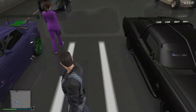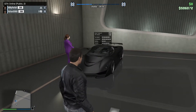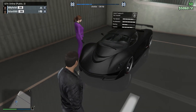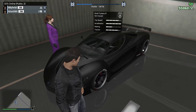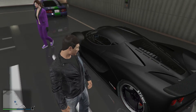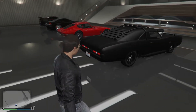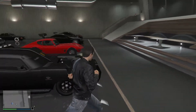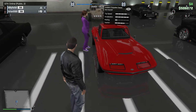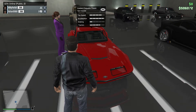This one here is the Grotti Turismo R — another free car. Mine looks really cool because it's in matte black. It's like a Ferrari. I love the classy look of it, though I'll admit it's not my favorite.